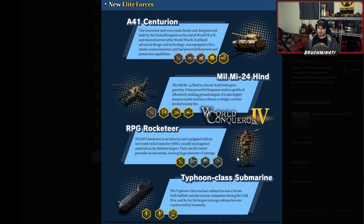Then we got the Typhoon class submarine. The Typhoon class nuclear submarine was a Soviet-built ballistic missile nuclear submarine during the Cold War, and by far the largest tonnage submarine ever constructed by humanity. So we got a 'I can launch missiles' perk, and another 'I can launch missiles with some nuclear technologies' perk. I have no idea what that third one is.